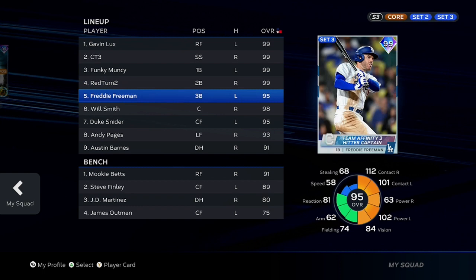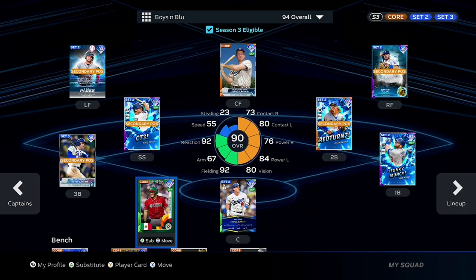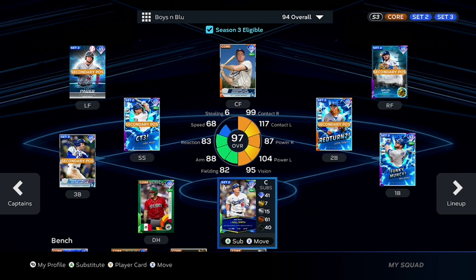I'm going to move him around in the lineup, bring him down to about the 7th spot, right behind Duke and in front of Andy and Austin. That's going to do it for the intro of Freddie Freeman. Today we're going to be throwing 99 Kirsch — he's getting somewhat close to Parallel 5. This game is definitely going to get him significantly closer, and soon we're going to be doing one of those 10-game ranked grinds to hopefully finish him out on the Parallel. Let's hop into the game and see who we're playing against.